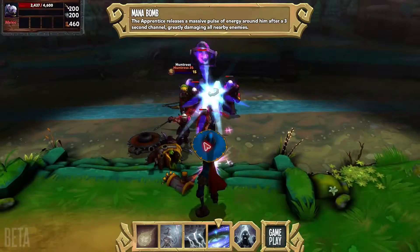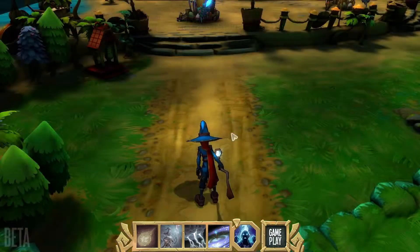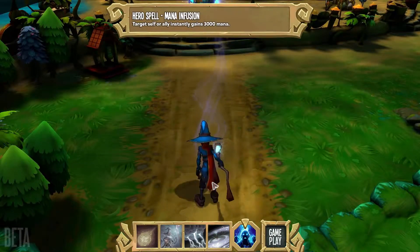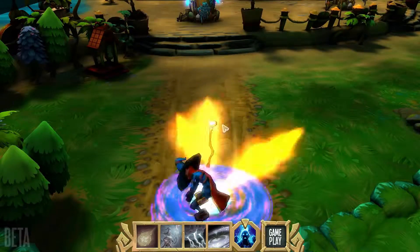He loves using it on stairs, where enemies can't see him through the fog. With all those spells to manage, mana's his biggest weakness. If he runs out, he's got nothing left to fall back on. Fortunately, mana infusion counteracts that well enough.